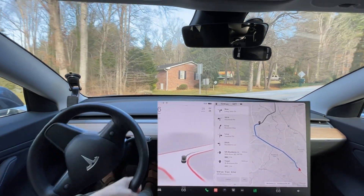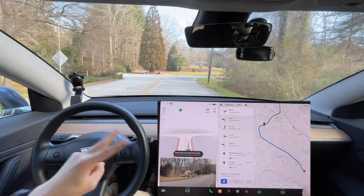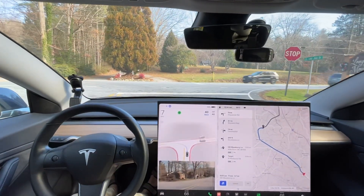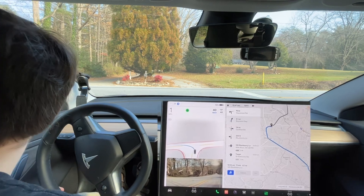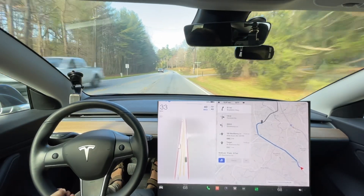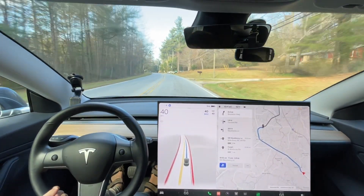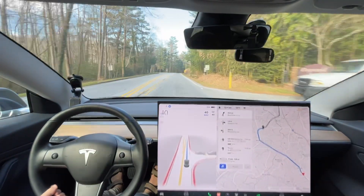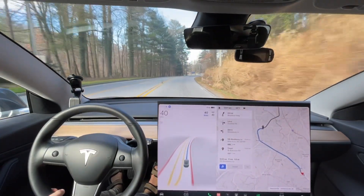What we're going to do now is do our Target run and see how it does. This is going to be our first kind of major test — an unprotected left turn, making a left turn with cross traffic. There is a car coming to my left; it should not go. Actually, I take that back. I usually err on the side of caution — that's my driving style — but the car actually did a great job, if I'm going to be honest. I just misjudged it.